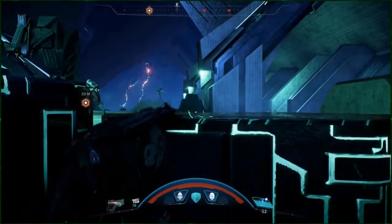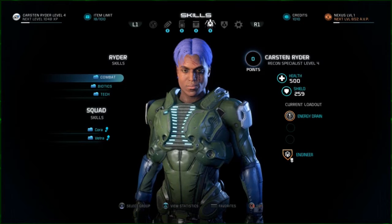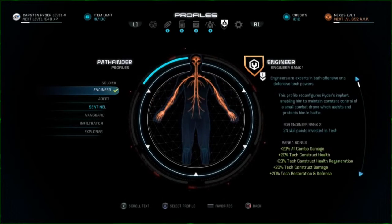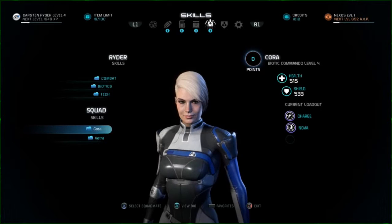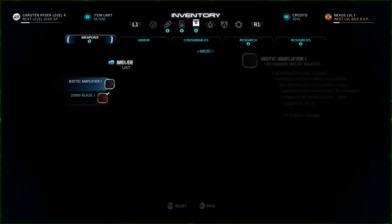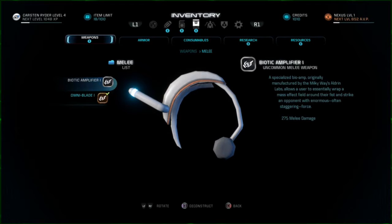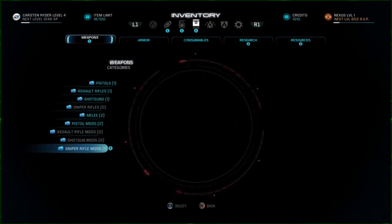Where are my skills? Let me check the profiles — there we go, select profile. It's weird how it says you have points when you don't. That's very strange.